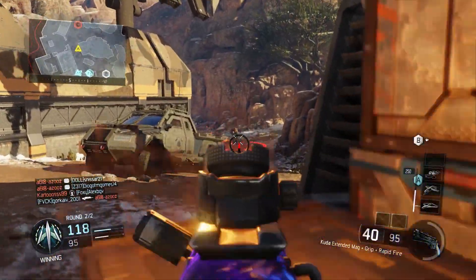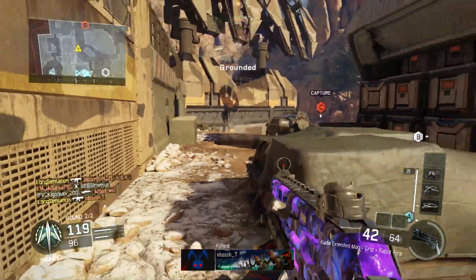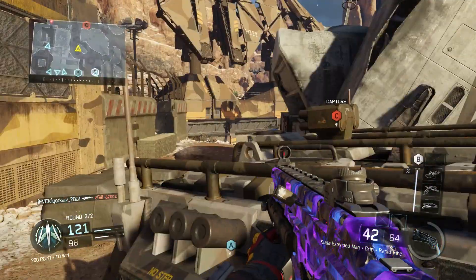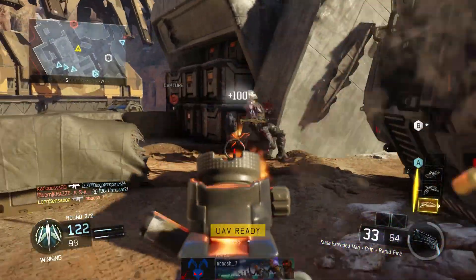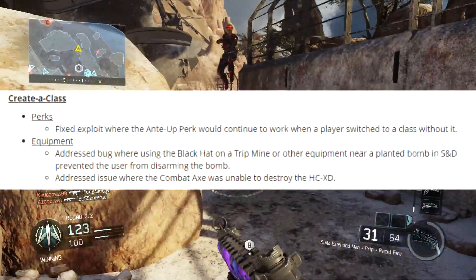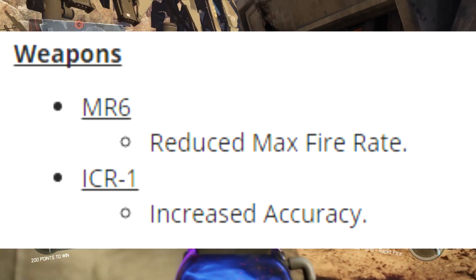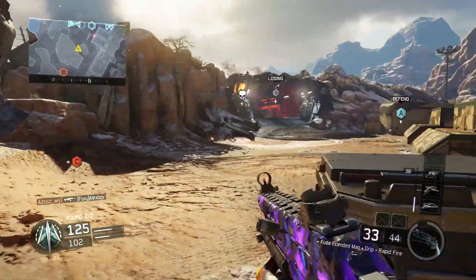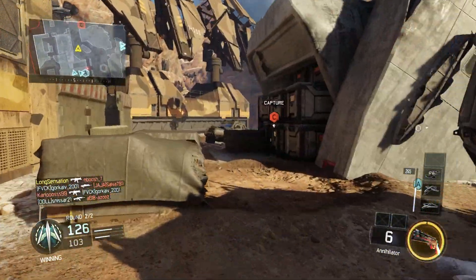Taking a look at the patch notes — there will be a link in the description below so you can read every single point — a lot of these things introduced in this patch have already been implemented in hot fixes over the past couple of weeks. Things such as the anti-up perk that would continue to work when a player switched to a class without it — that has now been patched. The MR6 has reduced max fire rate, and the ICR has received increased accuracy which has essentially made it into a laser beam.